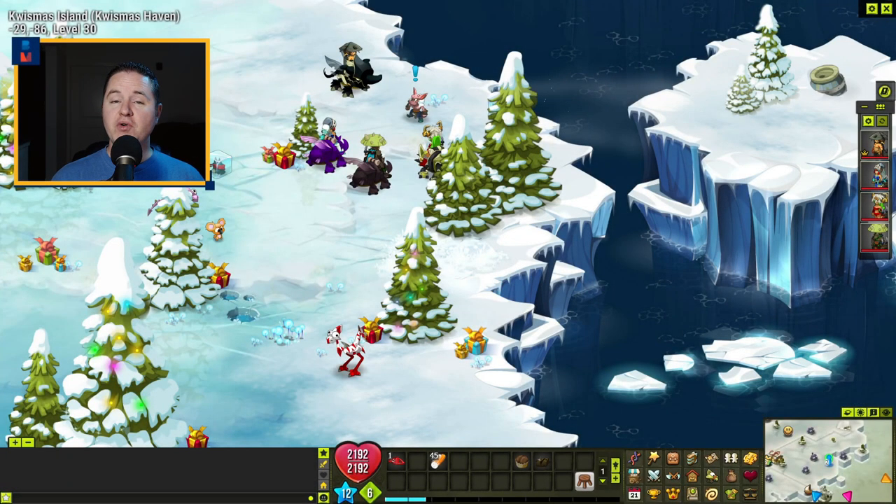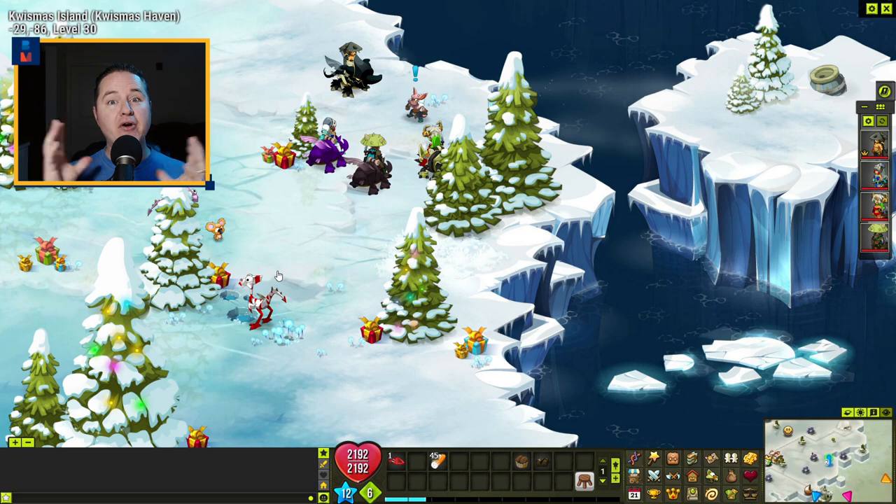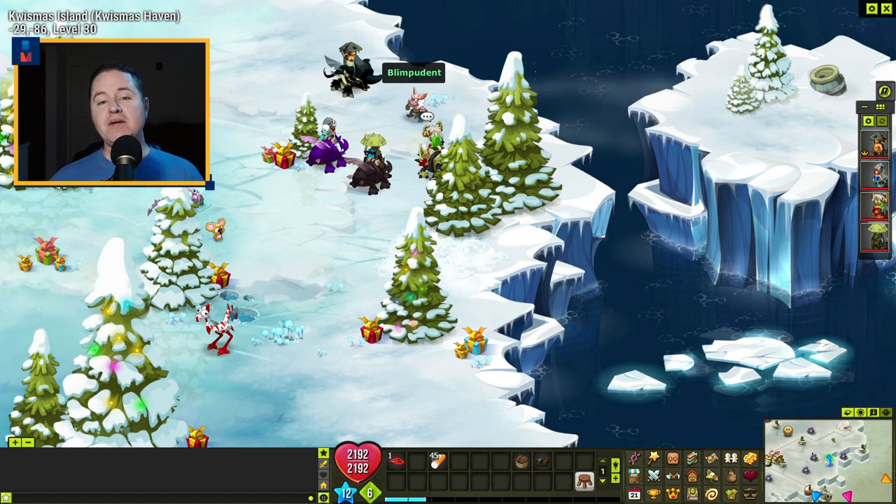The Jokey Goblin Star is going to take a little bit of time. The nice thing is there's no time barrier — you can do this back-to-back if you'd like. You're going to come here to negative 29, negative 86, and find Blimpudent. When you find him, talk to him and he's going to have you play a staff planting game.